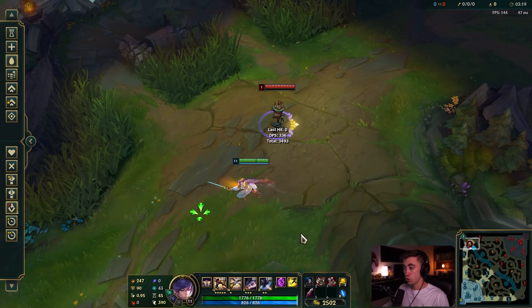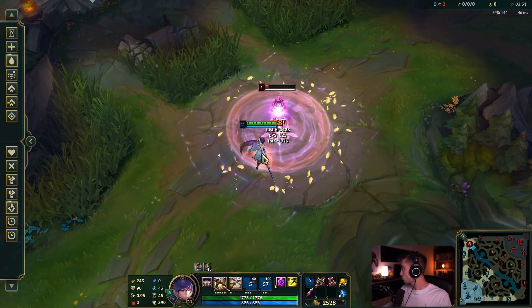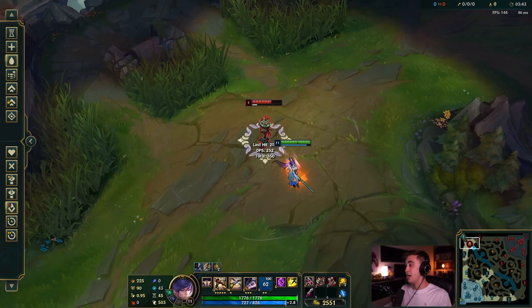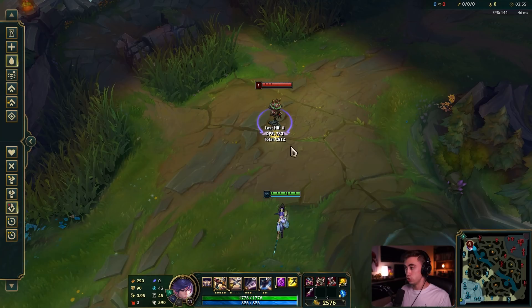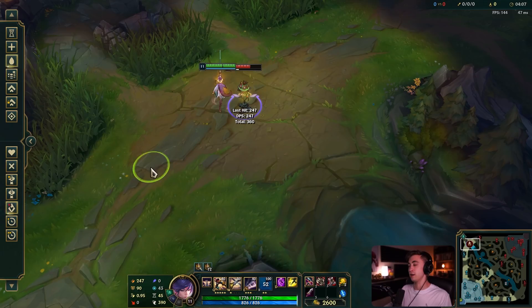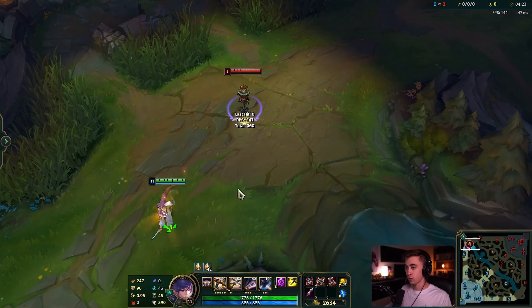For an all-in combo, the same sequence applies but you apply your ultimate at the end. Many people just put their ultimate down immediately and start going for vitals, but for maximum damage: engage by hitting Q into a vital, proc it, then auto, E, use Ironspike Whip and additional Qs. The key is to hit the vital first, then put the ultimate down, to squeeze in maximum true damage before the ult's four vitals spawn.